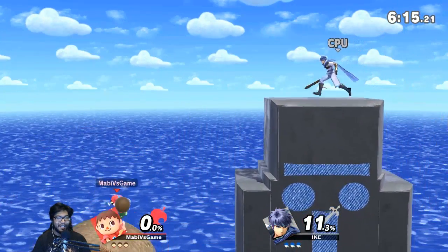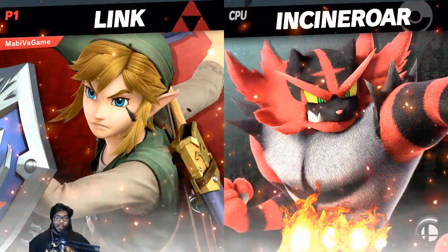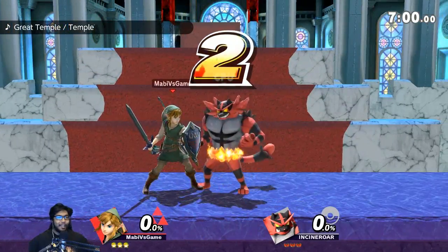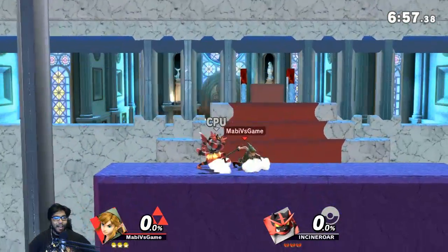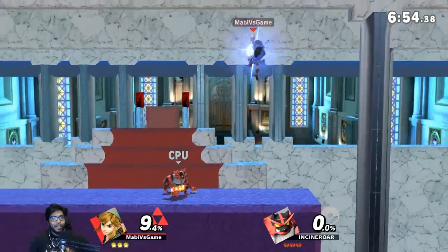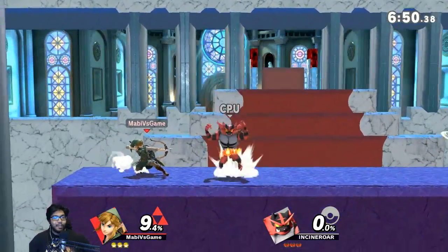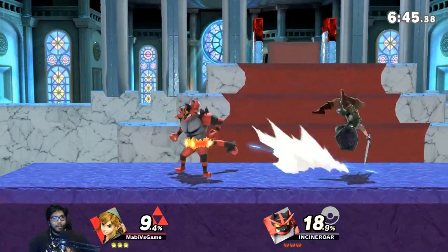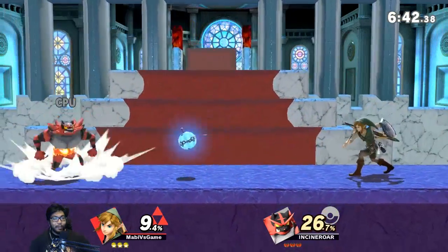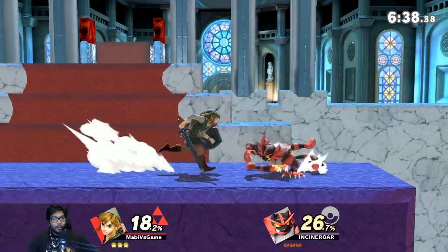This next one is called Zelda 2 Castle. I chose Link because this is the age that Link is supposed to be in Zelda 2. In the first game he was a tiny kid, but now he's a little bit older — it's the first game with a direct sequel. Look at it — this is Zelda 2. I've played it, it's a very hard game, but this is absolutely awesome. They even got the awesome Zelda 2 music — it's pretty sick.